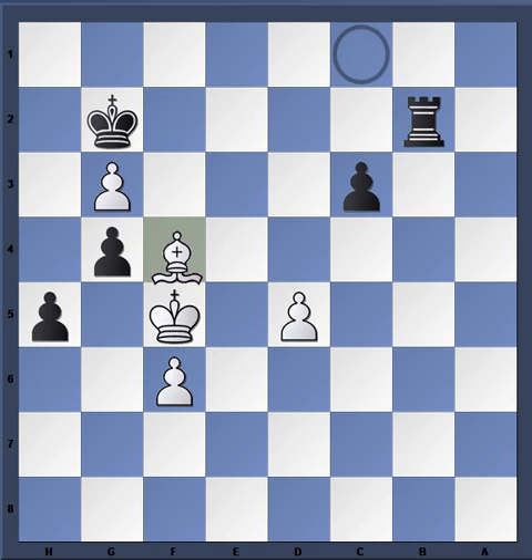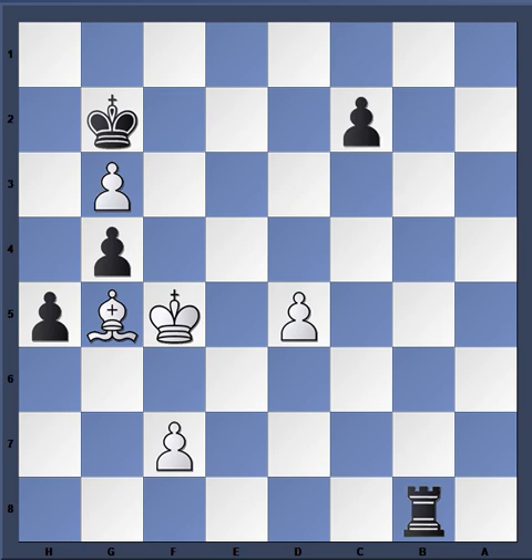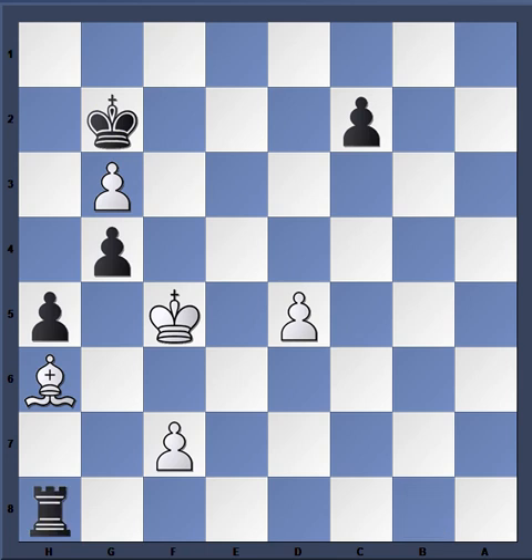So rook b3 check leads to this continuation: king takes e4, and now rook c3 attacking the pawn, f6, rook takes c2, and notice now the rook can easily swing over to the f-file. So d5, c3, bishop g5 guarding the queening square, rook b2, king f5 — the idea is to blockade the f-file so that pawn can be pushed. Rook b8, f7, c2, and now White cannot queen without Black also queening.